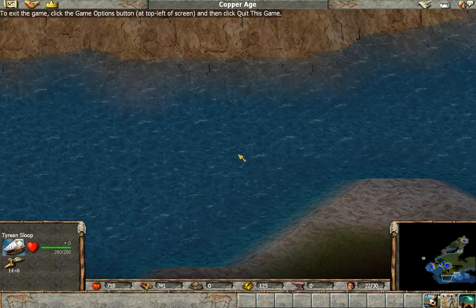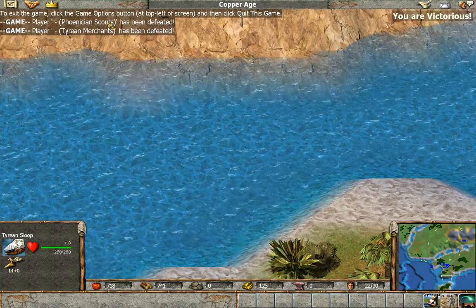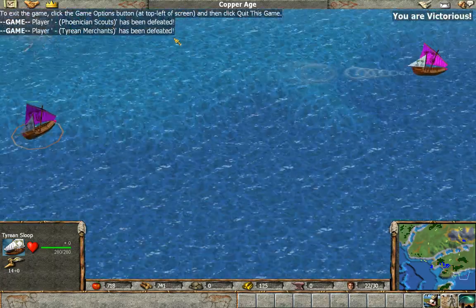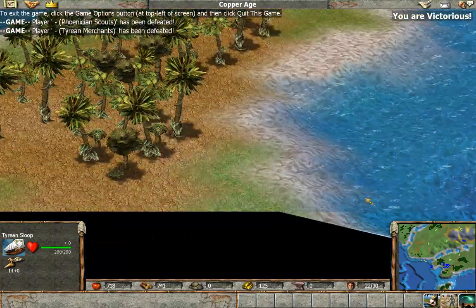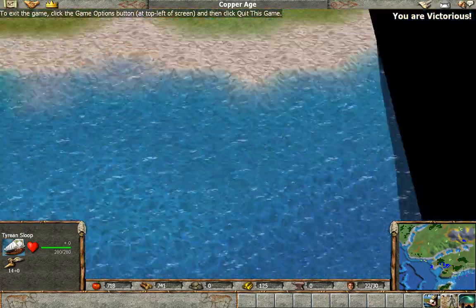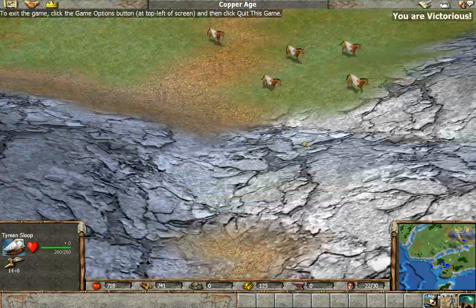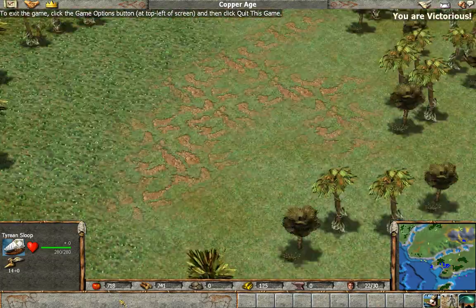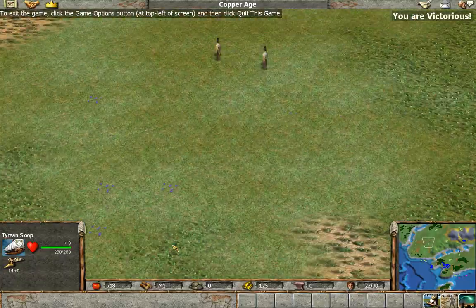Spain to the Middle East will soon attract pirates and rival traders — new colonies will have to be created to protect Tyre's wealth. Phoenician Scouts and Tyrian Merchants have been defeated — that's odd, I thought they were our allies. There's an entire mysterious chunk of trees here, and some mysterious horses up there. Can you imagine at any moment these horses could have mobilized against our village? How dangerous would that have been?